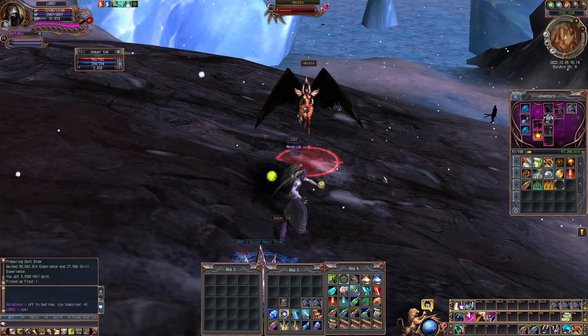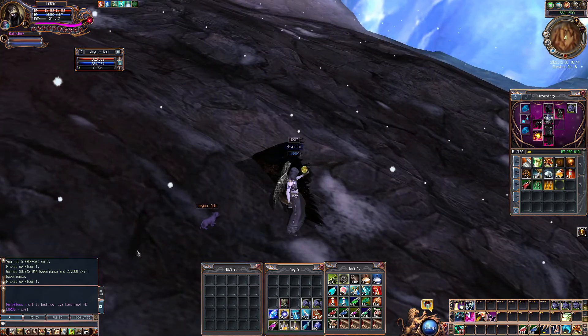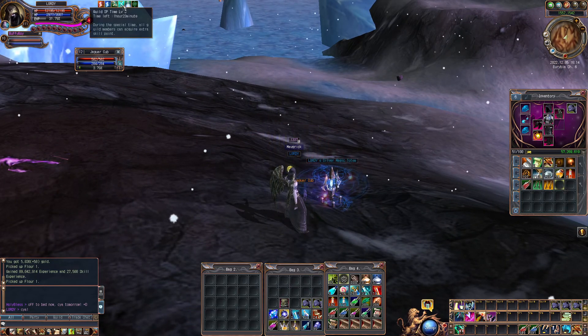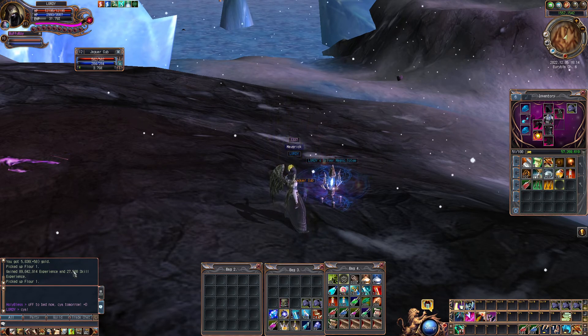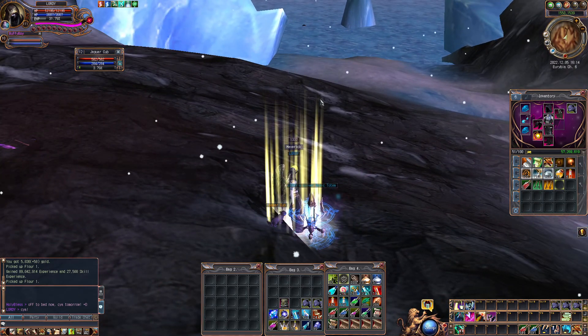So here's my current setup. I'm still just farming skill points. I haven't changed too much, but with this Cleric, Holy Bless, and the Guild buff, I'm getting almost three skill points per kill on this boss. Of course, the respawn time could be a little better.